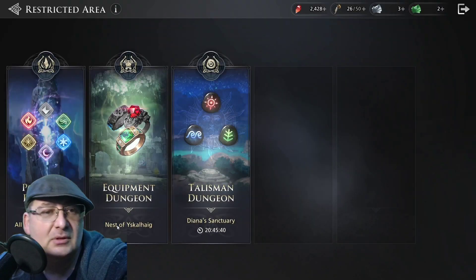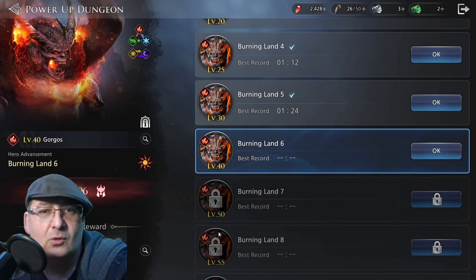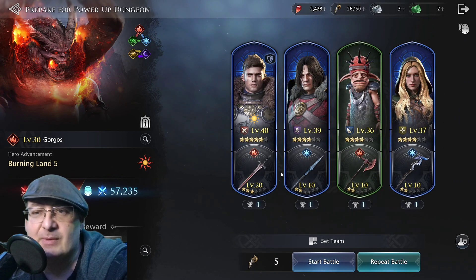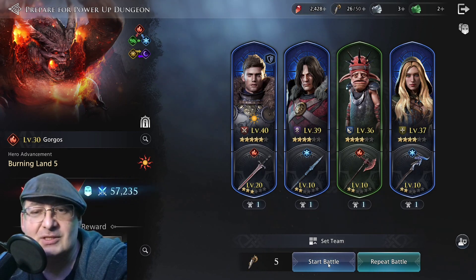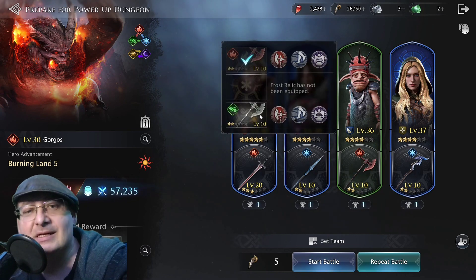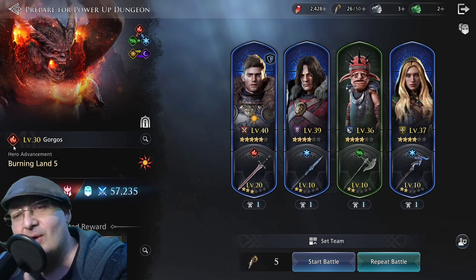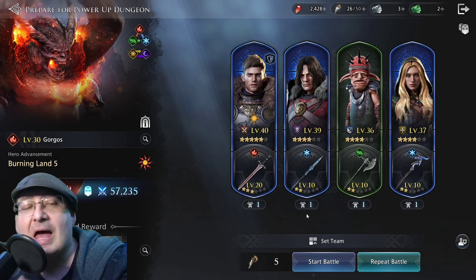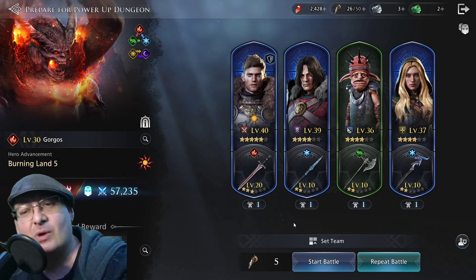Let's just take him into a fight real quick so you can see how we work with him. Let's go into a power-up dungeon, the Burning Land — do a Gorgos fight, level 30. This is the team I have currently. We probably could do level 40 right now, but I don't want to give you guys another 20-minute video. We are going to switch this — yes, wind is going to be weak against fire. However, we are only using him for that damage decrease. Once you have that leveled up, you can use his single attacks as well.